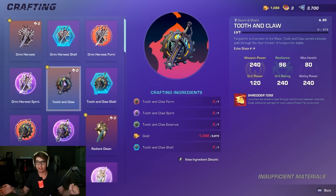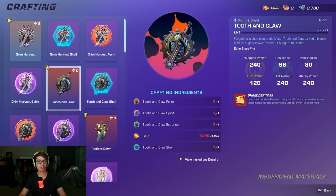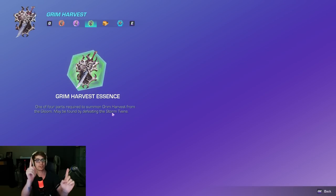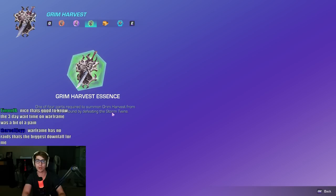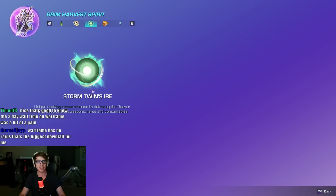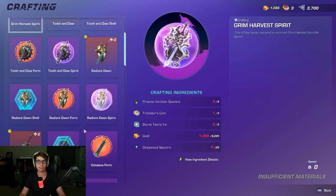This makes weapon building a billion times easier. You're like, okay, I need the Grim Harvest — hit F, I need all this. First I'll farm the Storm Twins until I have three Essences. Then I need the Grim Harvest Spirit — hit F — and I need to go fight the Reaver Twins. It basically walks you through each ingredient step by step.